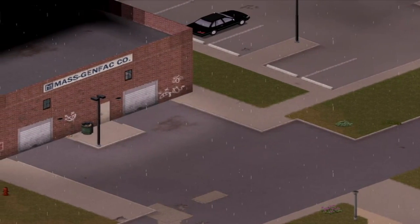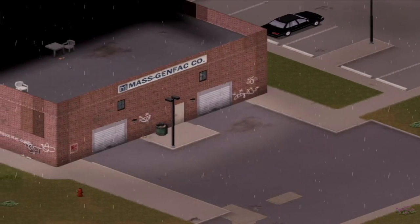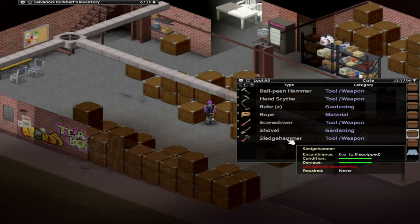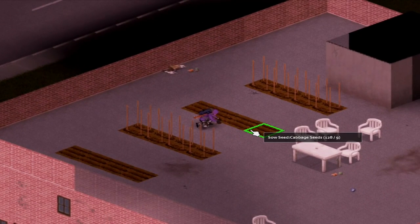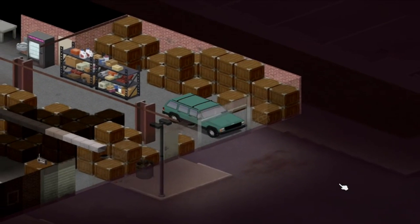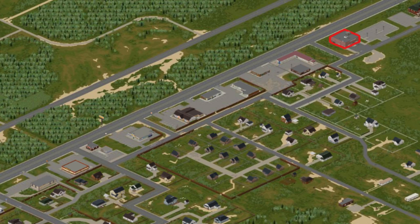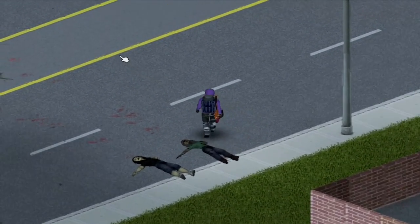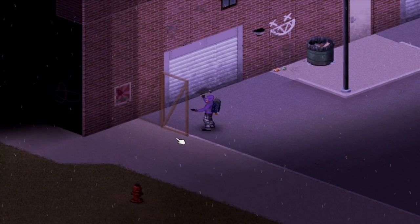Finally, number one on the list — in my opinion the best base location in Muldraugh overall — is the Gen Fact Co Warehouse at the edge of town near the Smoky Saloon. This place has everything: insane storage, the ability to set up a rooftop farm right away, and you can park your car inside. It's on the edge of town so there aren't many zombies, and the few that are nearby will meet all the warehouse tools sooner or later. If you still feel uneasy, feel free to build a wall or a perfect barricade.